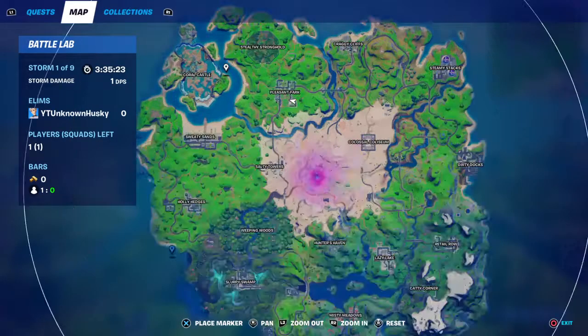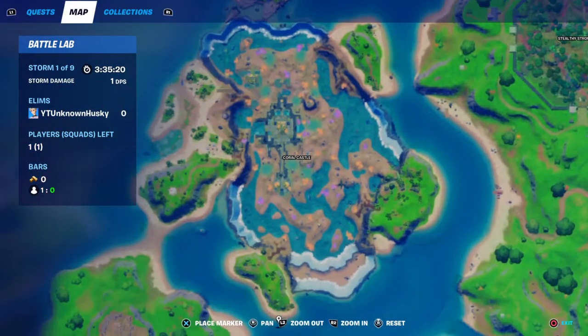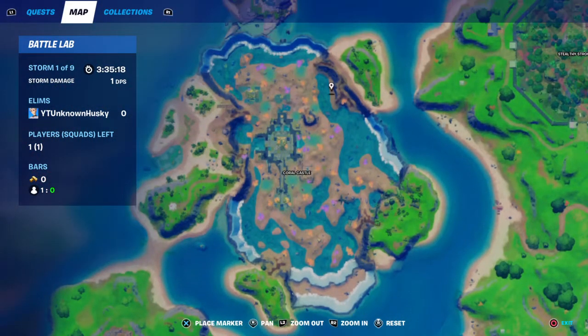In this video I'm going to show you how to find the crashed plane's black box. All you have to do is land at Coral Castle — this island right here — between these two broken plane pieces.